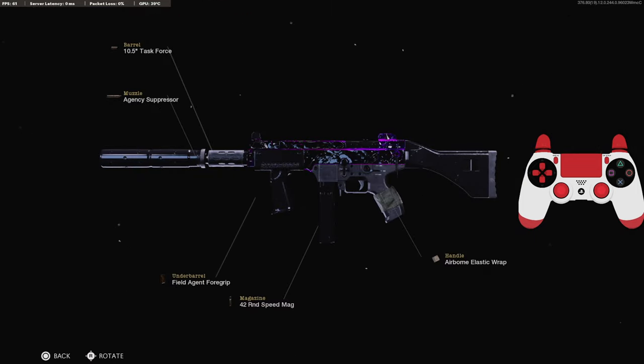If you guys like this class setup and you end up trying it, let me know what you think of it down in the comments, or if you change some attachments around, let me know what those are in the comments. I have a crazy gameplay where I drop two nukes for you guys. I hope you guys enjoy. Hit that like button and I will see you in the next one.